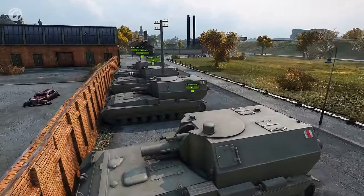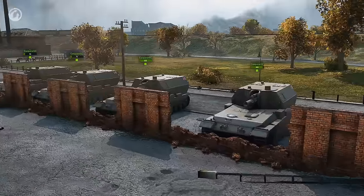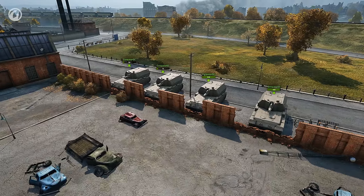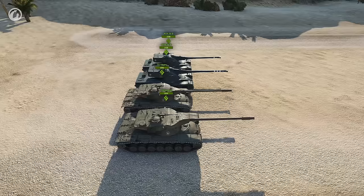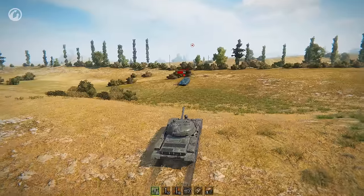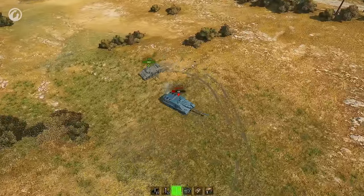We'll put the targets behind cover and repeat the experiment. The result is a bit different: the HEAT shell dealt only splash damage, and the HE shell got stuck in the fence. Now we're going to remove the obstacles and take the target a bit further away. The guns fire and the result is different again. Few people realize that different shell types would be best for firing at the same target in different situations.